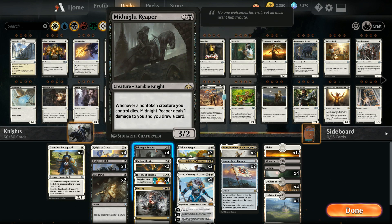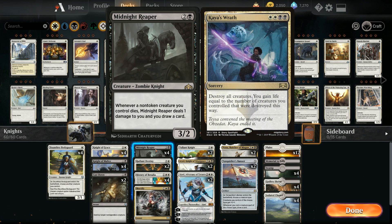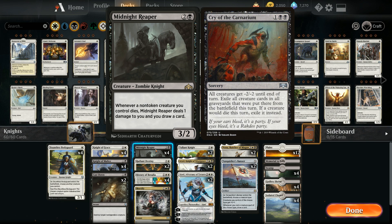At three mana we have the full four copies of Midnight Reaper — a 3/2 knight where whenever a non-token creature we control dies, Midnight Reaper deals one damage to us and we draw a card. It's nice insurance against sweeper effects, though it doesn't work against Cry of the Carnarium, which exiles our creatures so we don't get to draw.